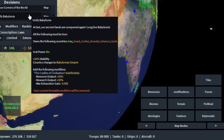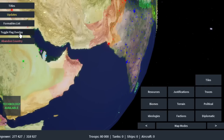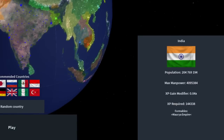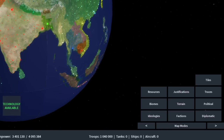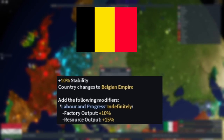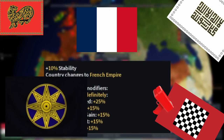But first of all, which formables are just bad? Not like bad bad — all formables are good. But is there a formable which is just simply better than it? Like having the same modifiers, but more and increased? The answer is yes, a lot. The Belgian Empire gets overshadowed by a lot of formables, considering they have the same modifiers but more, like the French Empire, Al-Mohad Caliphate, Fatimid Caliphate, Islamic Caliphate, Akkadian Empire. You get the idea.